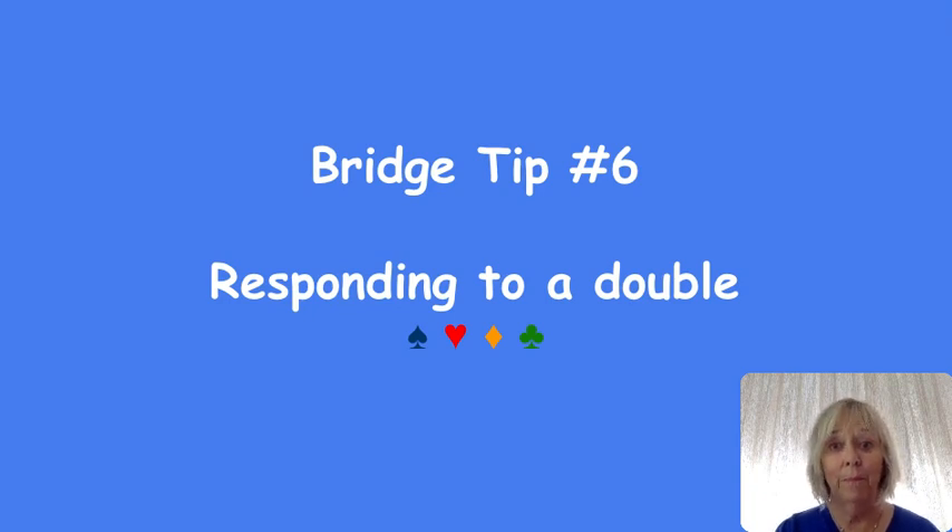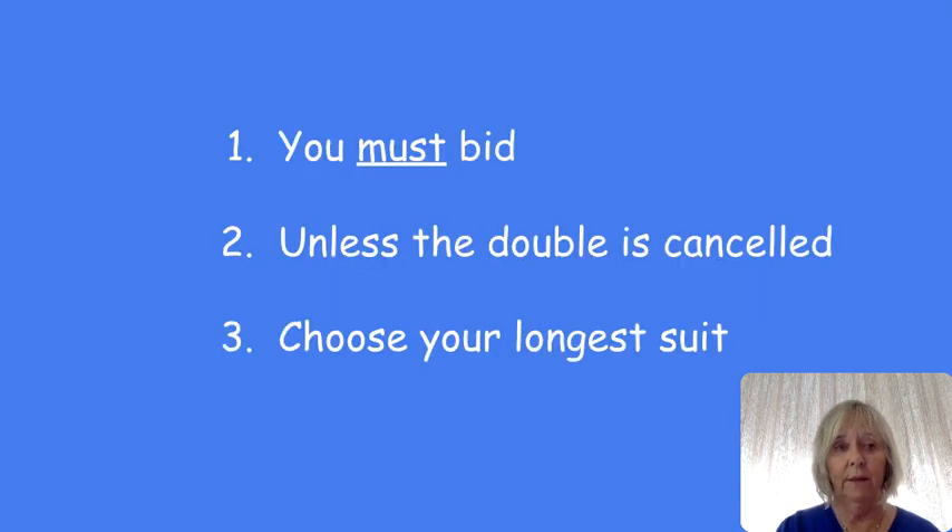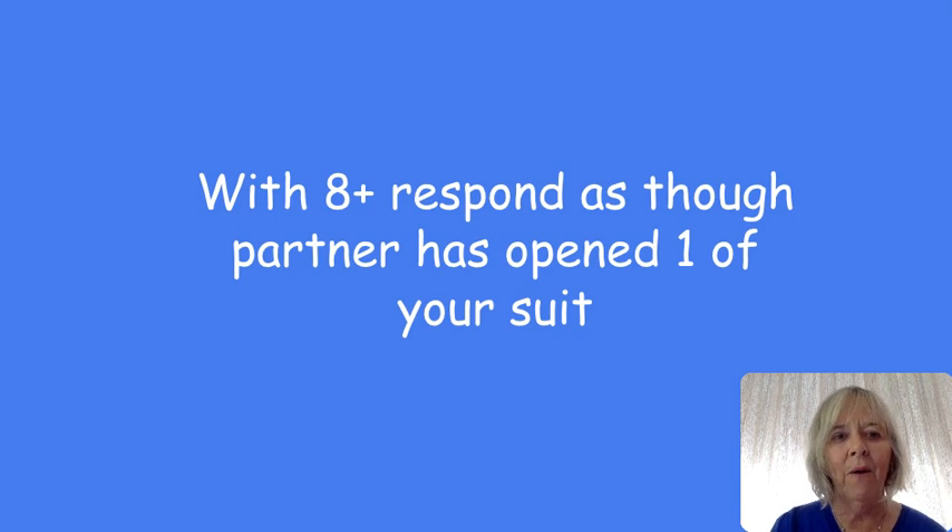Double is one of the best bids in bridge, but most people don't know how to use it properly and more importantly they don't know how to respond. When you first learn, you're told you have to bid unless the double is cancelled and you should bid your longer suit, which is good and true. However, what many people don't tell you is that if you've got 8 or more points, you've got to respond as though partner has opened one of a suit.